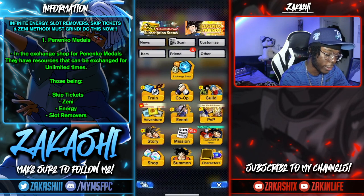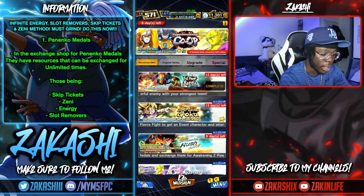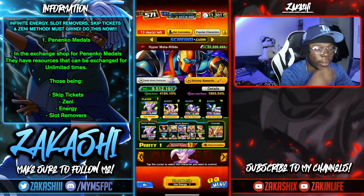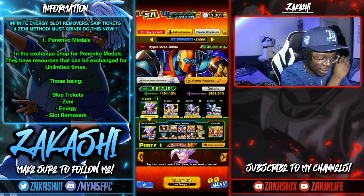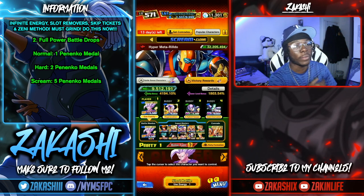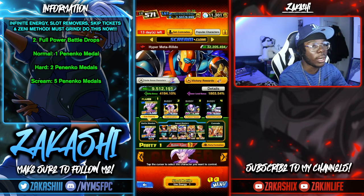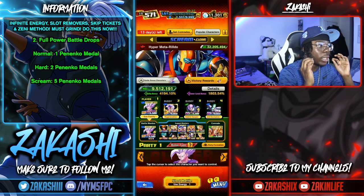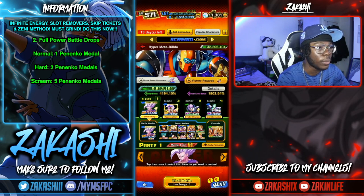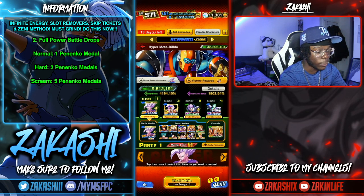This is useful because the event currently in the game — the Full Power Battle — lasts for 13 days. Every time you play a Full Power Battle you get consistent drops, and it's an offline game mode, meaning you don't have to rely on anybody else. If you have Beast Gohan, it's easy — one of the easiest Full Power Battles I've ever seen. It takes about one to two minutes per run and you get five coins each time on the hardest difficulty, which is Scream.